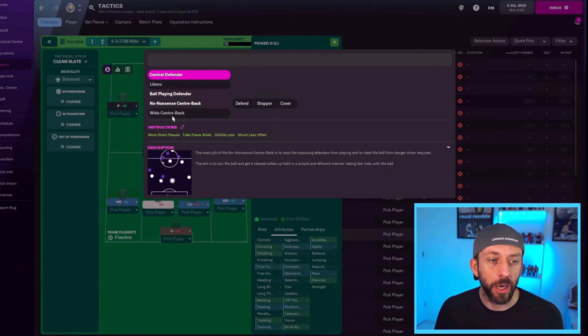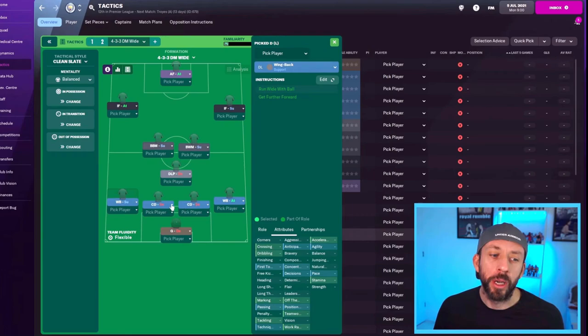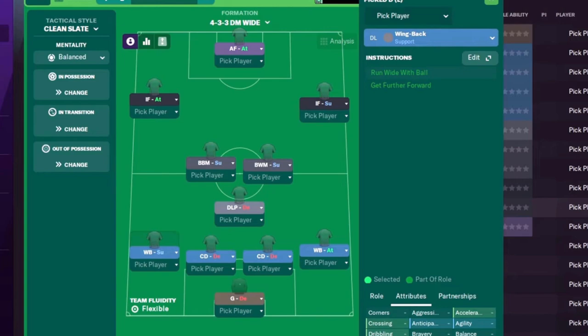As far as centre backs go, it all depends on what players you've got. If you've got decent players on the ball, you can drop it into a ball-playing defender, but just be aware they're going to bypass your midfield quite a lot. For now we keep them on central defender on defend. Your defensive midfield role is a key one — for a team like Liverpool or Man City you'd probably slot in a deep lying playmaker, as they'll have a lot of the ball and can make things tick.